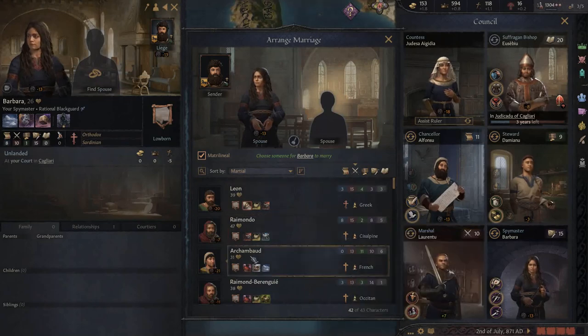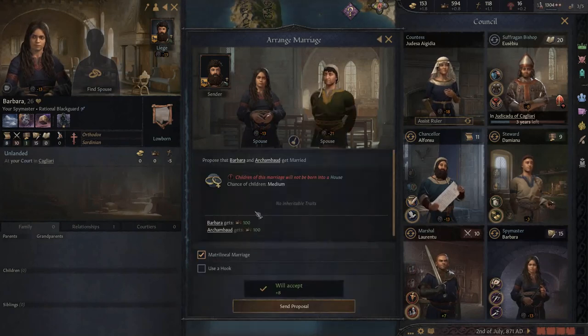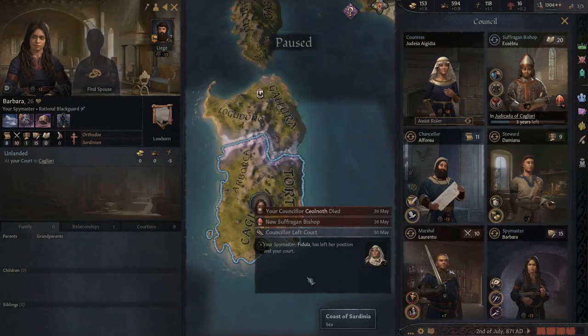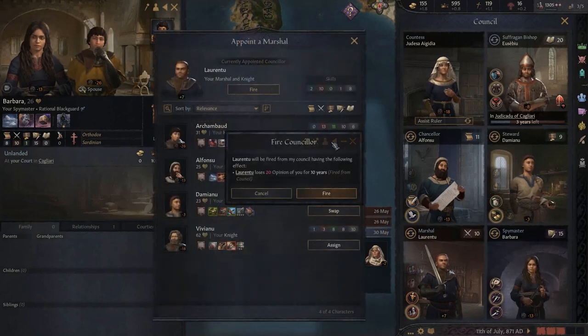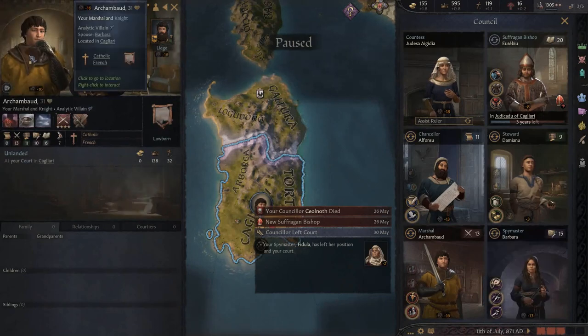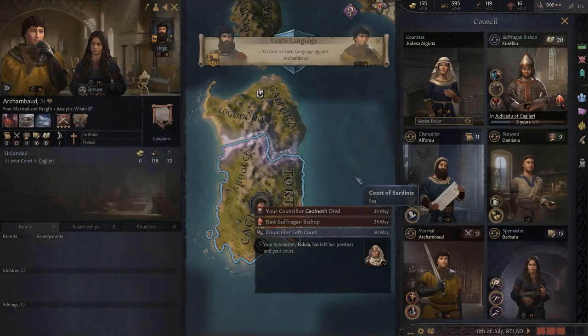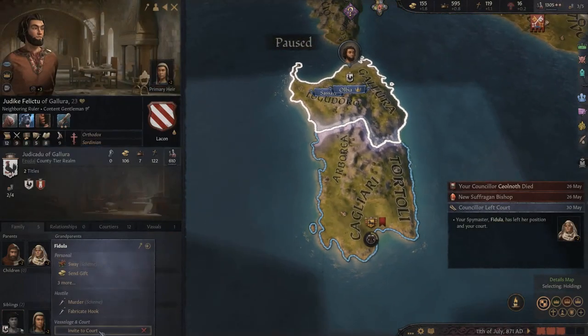There's Archambaud - he's French with 13 Marshal skill. He's a few years younger but let's bring him in matrilineally so he'll join our court, and then we can get rid of the previous guy. We're a tyrant, we don't care about that. Archambaud doesn't like us much - short reign, cultural differences. His language is French - why don't we learn French? There's a 69% success chance, might as well have a go.